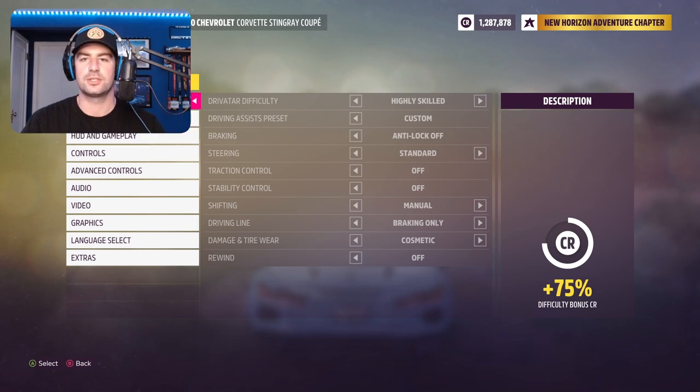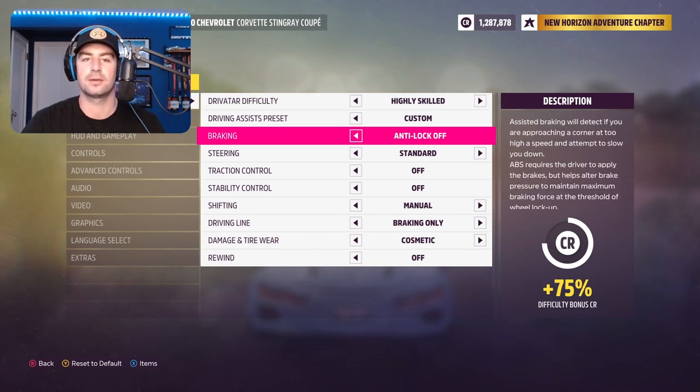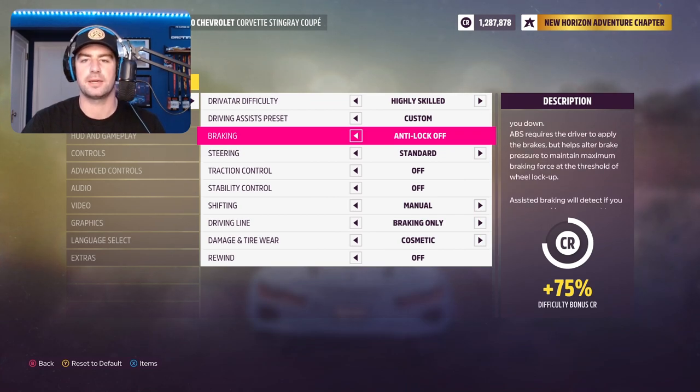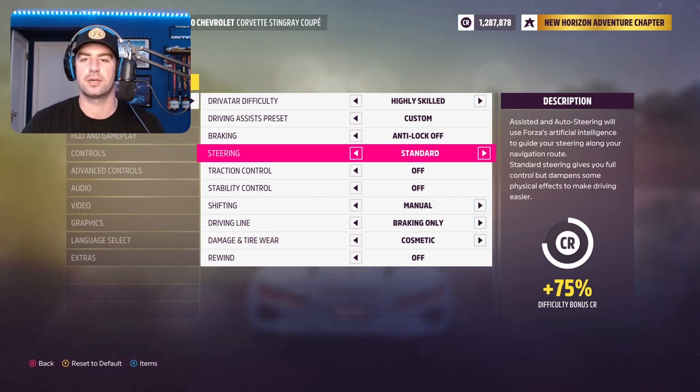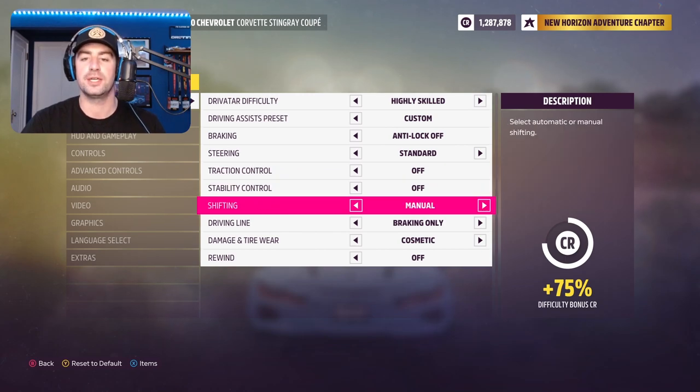As far as the difficulty settings go and what I use, I do have it at Drivatar Difficulty Highly Skilled. This is going to make a big adjustment — in the bottom right you'll see plus 75% payout, basically, on your racing and everything like that. And that's because I have this at Highly Skilled and then my custom settings as well. So I have the anti-lock braking off. This is something I could turn on again, but for drifting you really don't want anti-lock brakes. Standard steering, so nothing different there. And then traction control and stability control I have off, and I have shifting in manual mode. Now I wish they did have a manual with clutch mode that was manual sequential with clutch, so you could use basically like normal manual mode shifting through gears without using the clutch, but that the clutch would be available to you if you wanted to clutch kick through a corner.